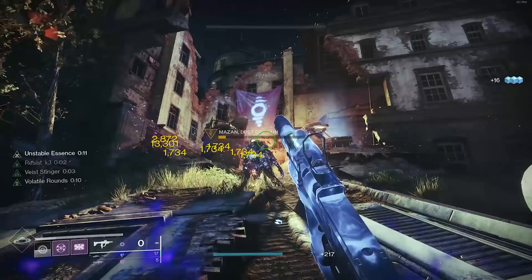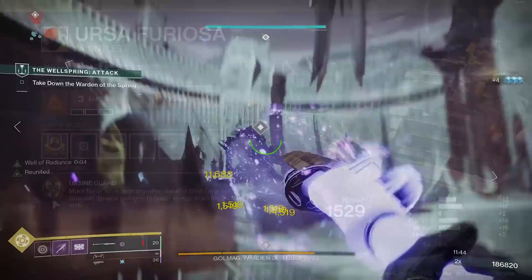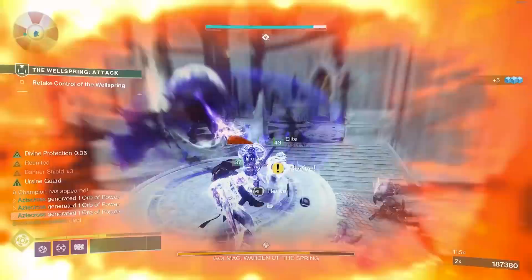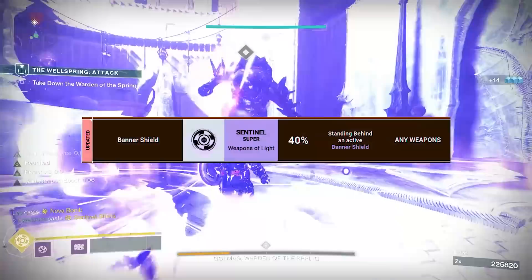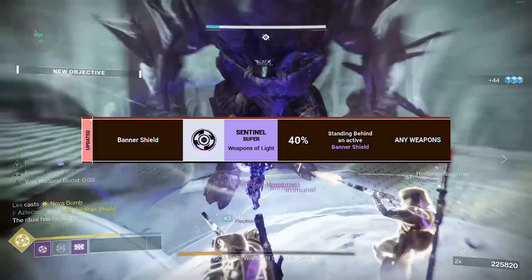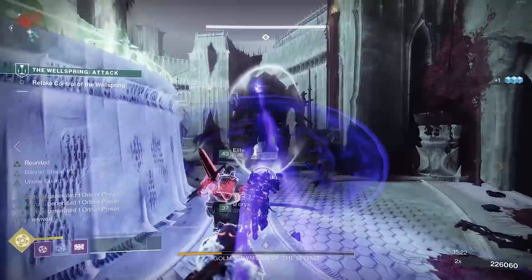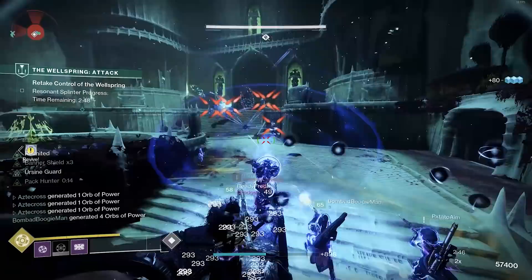Also consider Ursa Furiosa for Titans - it returns super energy based on how much damage is blocked. In contest mode raids and grandmaster nightfalls, Ursa Furiosa puts in real work. In a boss damage phase where the boss occasionally one-shots teammates, Banner Shield is invaluable. Banner Shield provides a 40% damage buff instead of the 25% from Well of Radiance and Bubble. Mechanics like payload delivery from Wellspring will likely find their way into the raid - a Banner Shield makes delivering payloads much more effective.